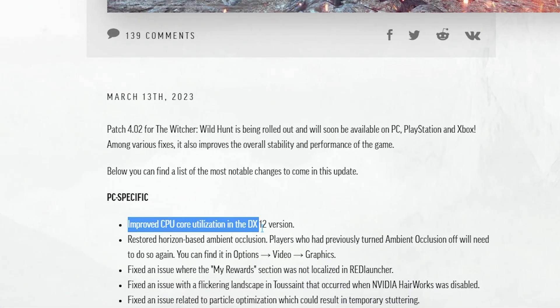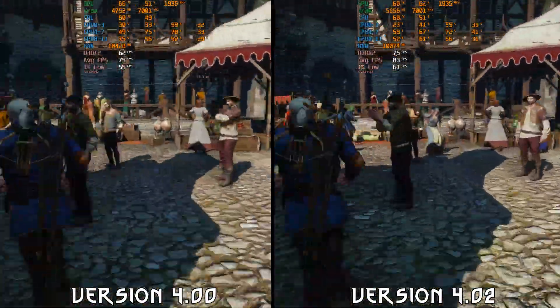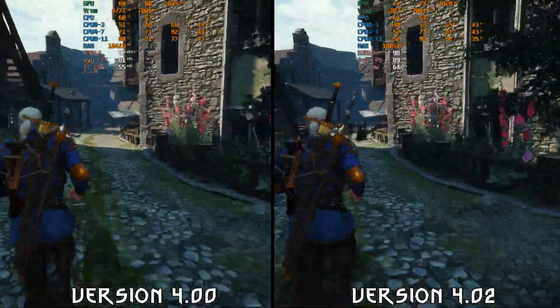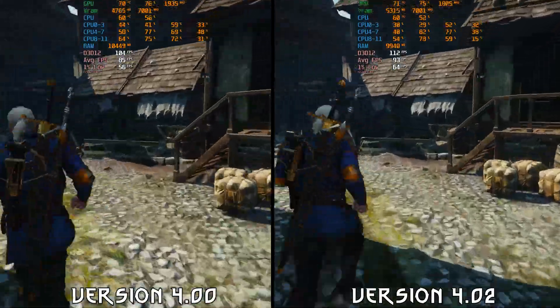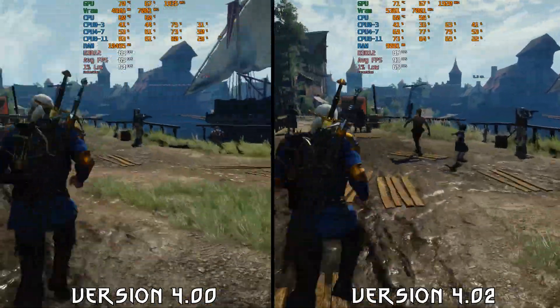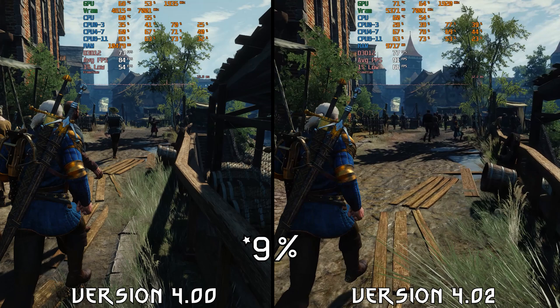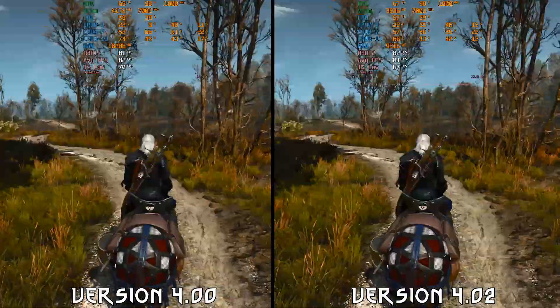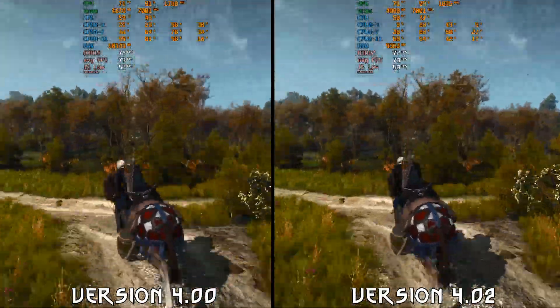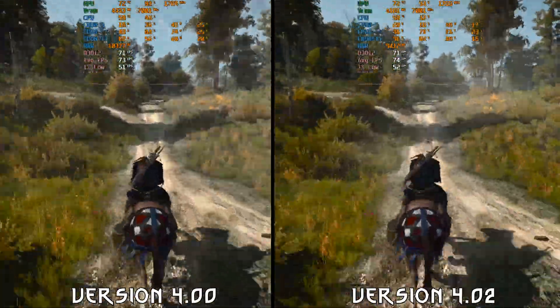Patch 4.02 also promised better CPU core utilization in DX12. Here in Novigrad, which is a CPU-limited area, if we compare version 4.00 — the launched version of the next-gen update — and 4.02, we can see that overall CPU thread utilization is almost identical, but performance on average is around 11% better with 4.02. In a GPU-limited scenario, the comparison between 4.00 and 4.02 shows performance is almost identical.